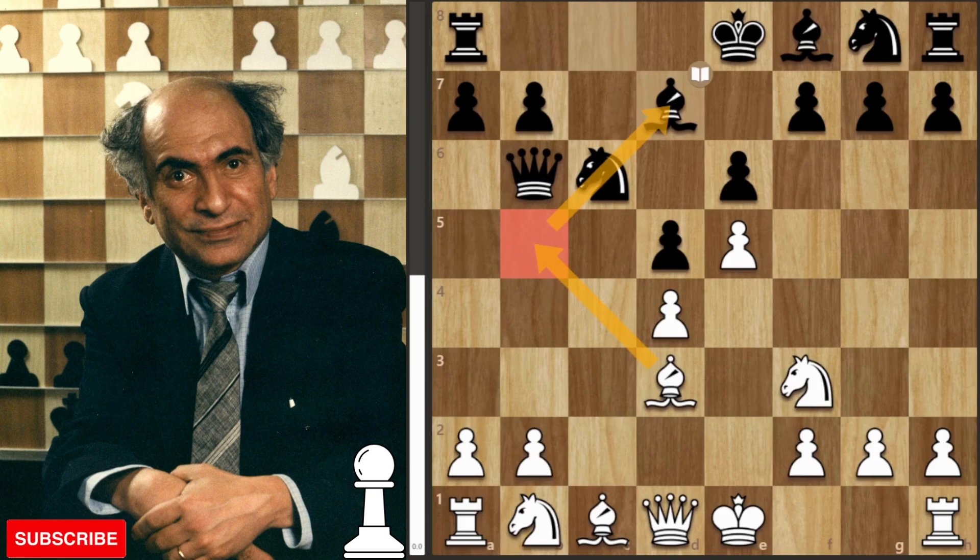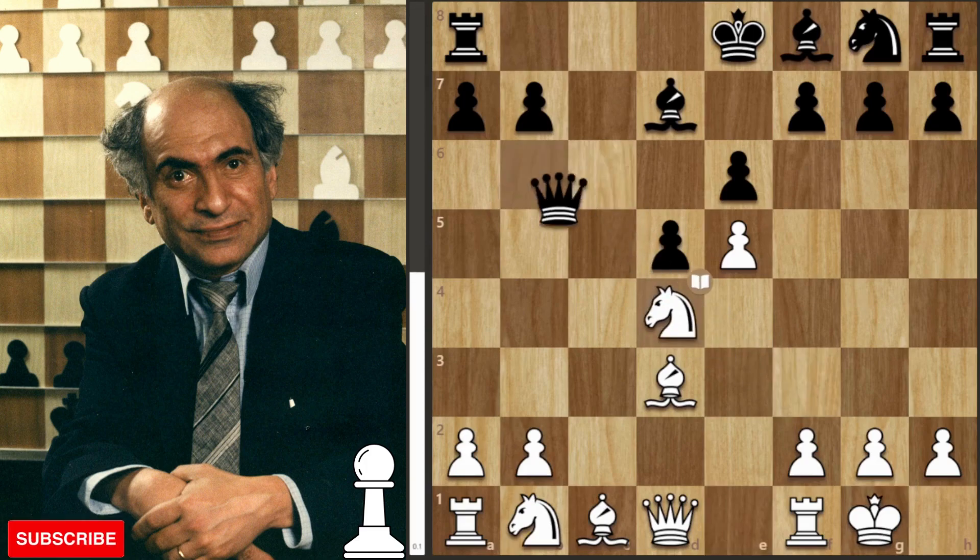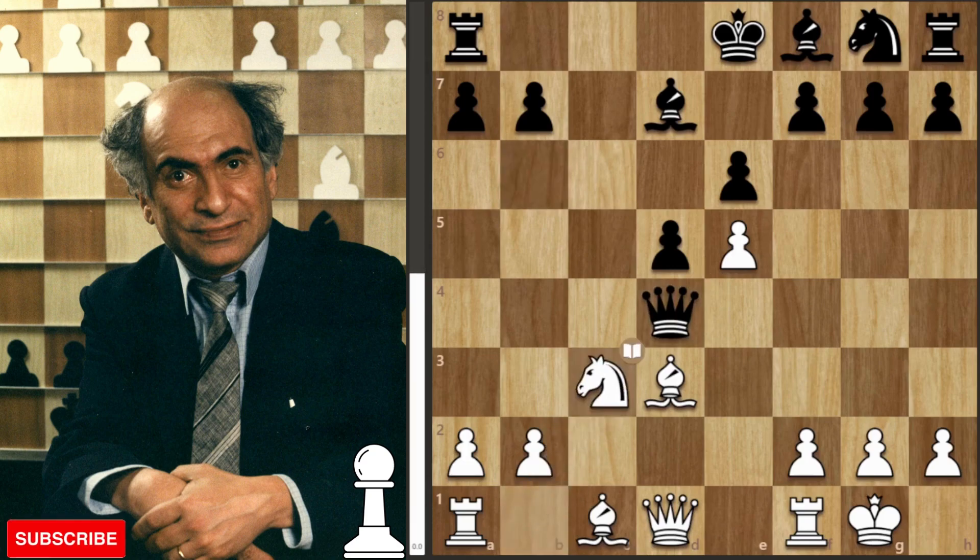Tal, playing the gambit, is really going for it. He plays castles, going aggressively all out, giving up a pawn — maybe even two pawns — to get a really strong attack. We get knight takes the pawn, knight takes back, queen takes, and in this position Tal plays knight c3, giving up the second pawn.